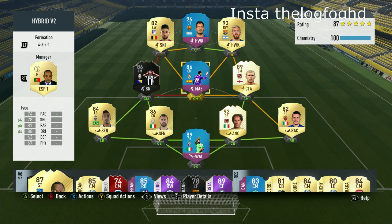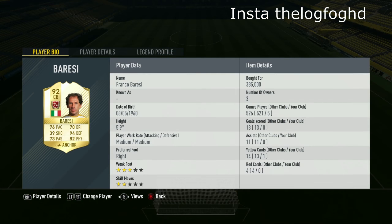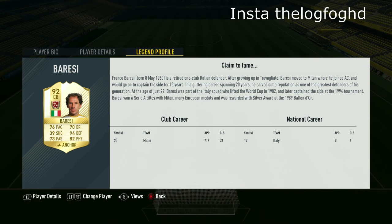Hi guys, LuckFuck here and welcome back to another FIFA 17 legend. Today we're going to be reviewing the 92-rated Italian centre-back Franco Baresi. He cost me 385k and in the 5 games he played for me he scored 0 goals and got 0 assists. He has a medium-medium work rate with a 3-star weak foot and 2-star skill moves. So let's get into his in-game stats and highlights.